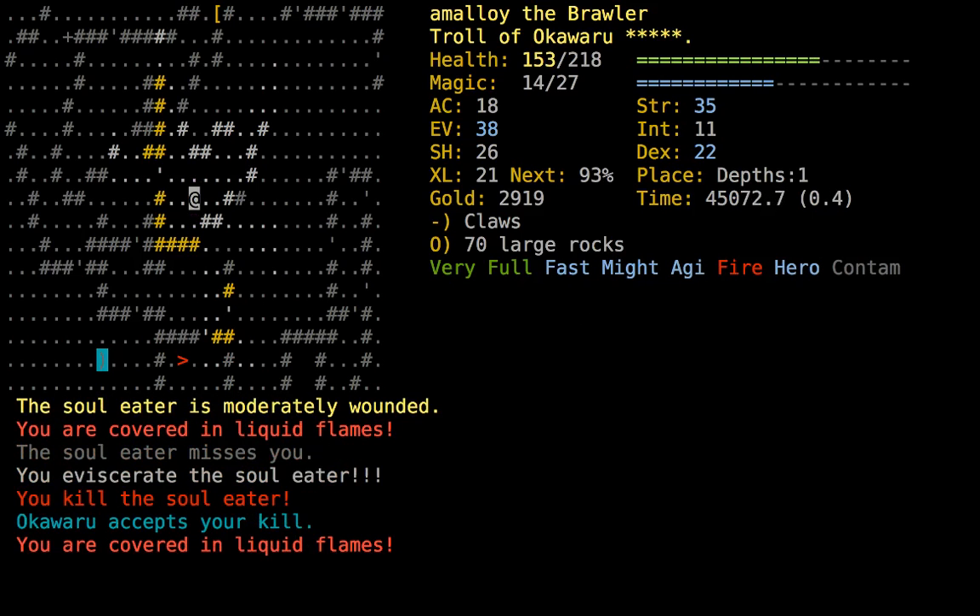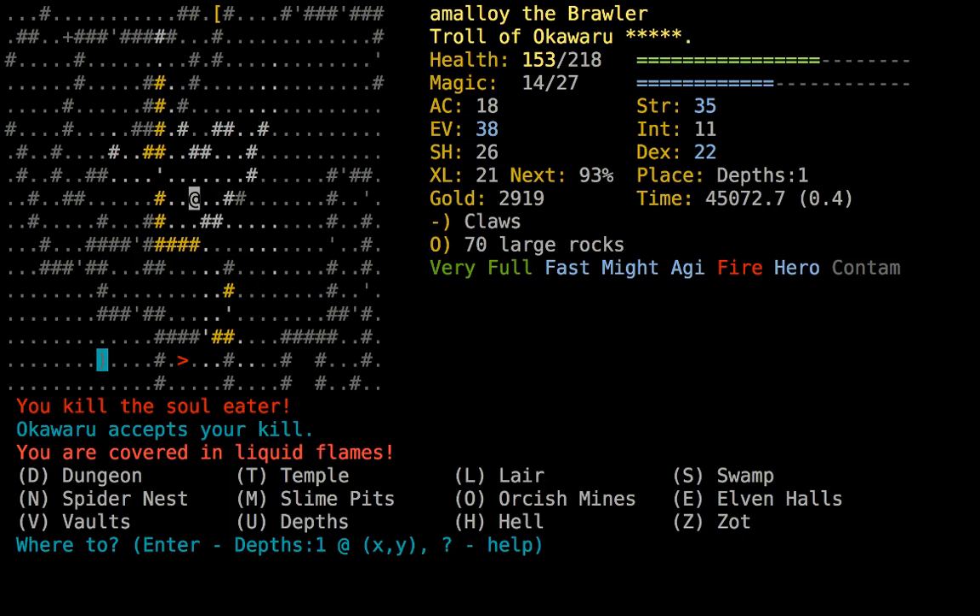We got Garyon, we got our bonus point, and those buffs were well worth it. I feel perfectly happy having used them — it was a get-in get-out kind of thing. I don't want to fight all those hell knights ever honestly. I might go back through hell for my rune. Now that we've killed Garyon we are allowed to enter rune branches. I think we're gonna go to Spider — spider should be better than Swamp. My evasion is 38, really? Agility plus heroism is pretty good.